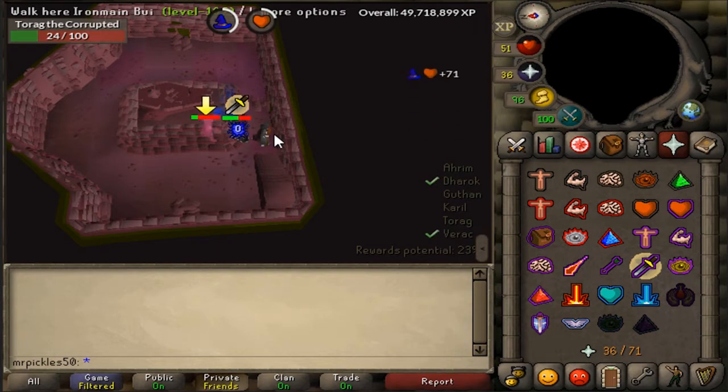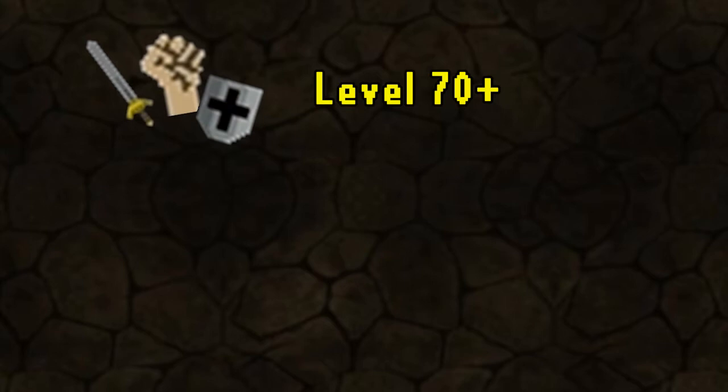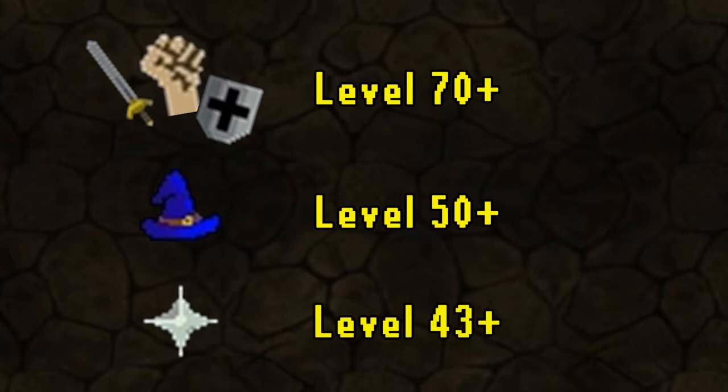First let's talk about the requirements. You're going to want to have at least level 70 in your combat stats, at least level 50 magic, and at least level 43 prayer. Now these are minimum levels — I do not recommend using them if it's your first time at Barrows. I recommend getting at least level 75 magic to get the trident of the seas and level 70 prayer to use fewer supplies each trip. The higher your levels, the faster your trips will be.